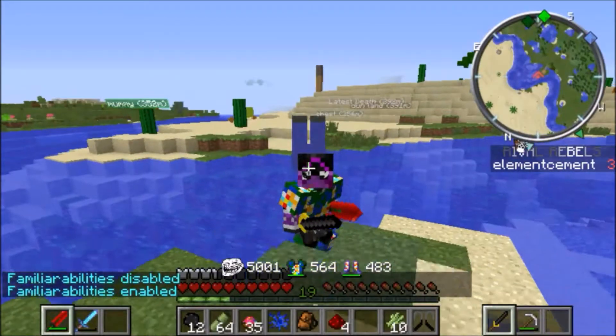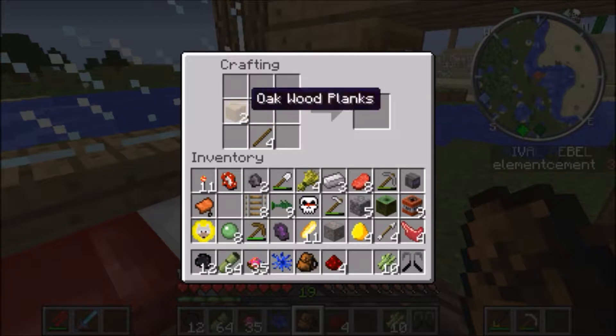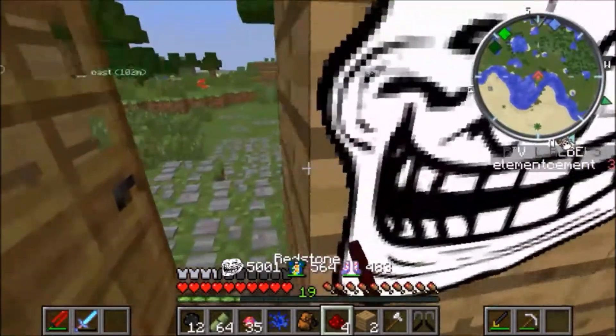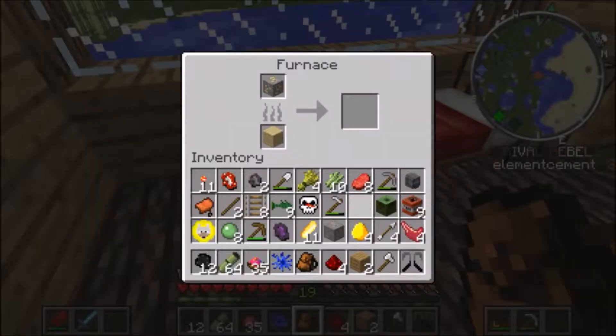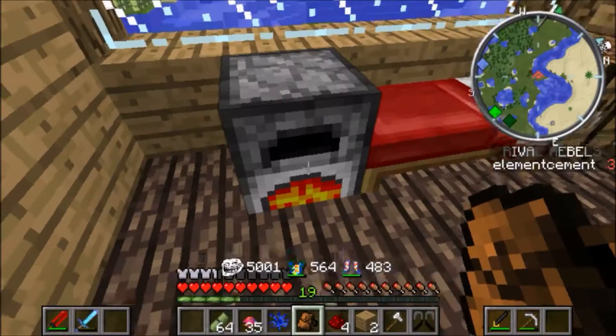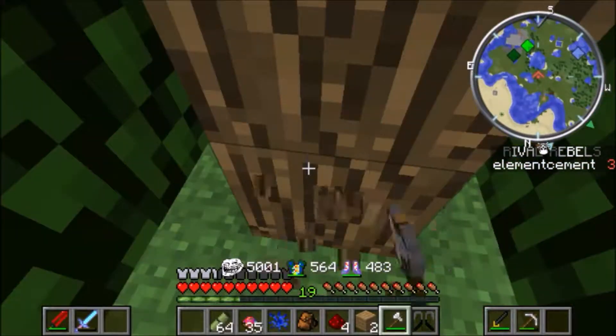We don't have any new hats. Just remembered we don't have an axe, and now we can chop down more trees after we put some of this stuff in the chests. We have so much stuff from yesterday, need to get it stored. Then we can go chop down some trees.